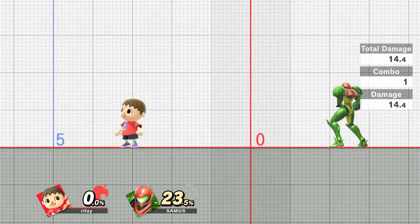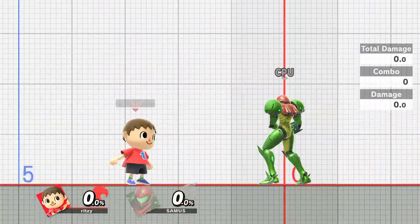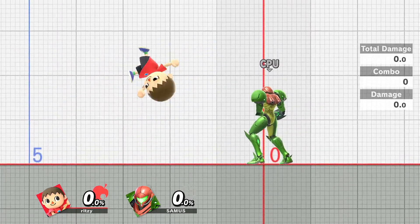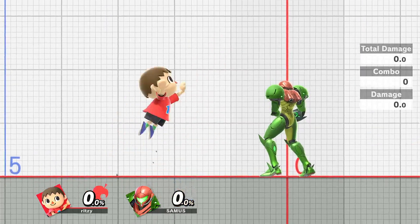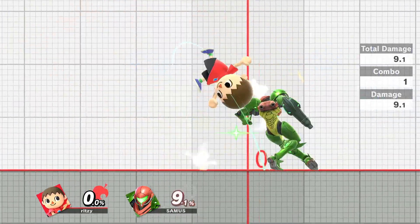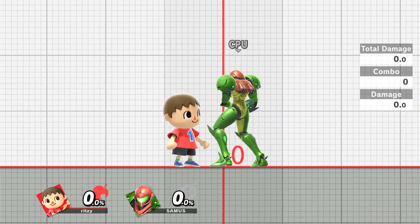The second pro is that you have a good option out of shield in Villager's Nair — fast frame data in general. His big bobblehead and his legs are both parts of his hitbox, so basically your entire body is just a blob of a hitbox as you move forward. This move is extremely annoying, spammable, doesn't have that much end lag, and auto-cancels. Generally, it's just a nice move that comes out really quick and is a good option out of shield. The Nair is a pro in itself.